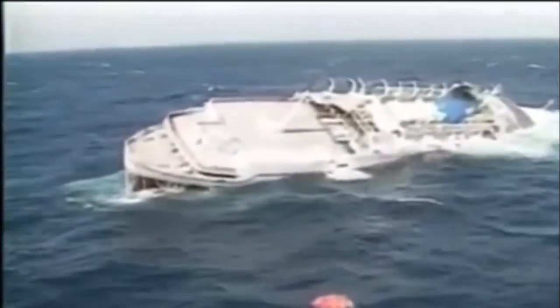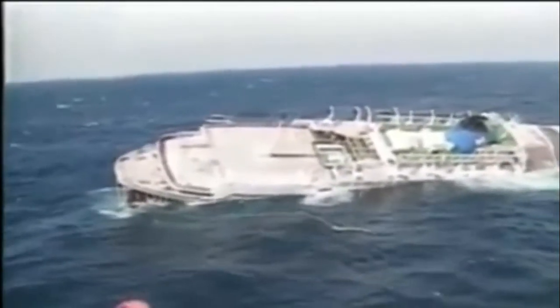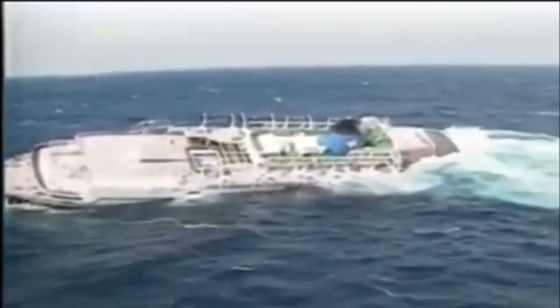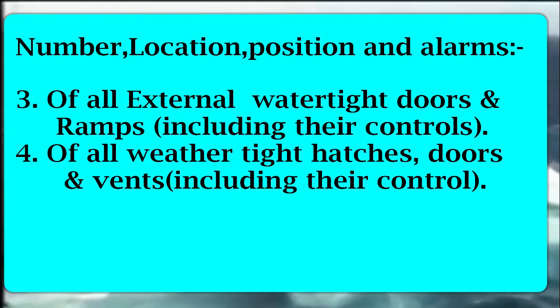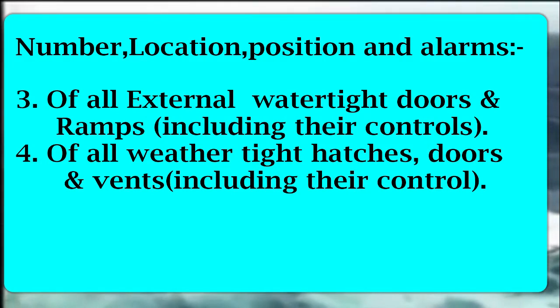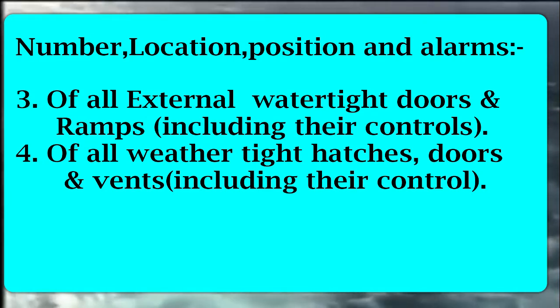All of what we are discussing is the basic information which must be present in a Damage Control Plan. If your ship does not have certain fittings, they do not need to be present in the plan. Number four: the location of all weathertight hatches, doors, etc. These weathertight fittings can usually be found above the bulkhead deck of the ship.